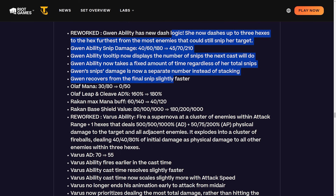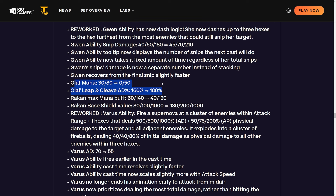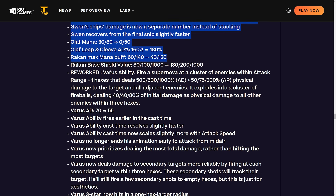Olaf: mana changing from 30/80 to 0/50, and leap-and-cleave AD is being buffed from 160 to 180. Those are huge Olaf buffs - the frostfire comp was a little weak so hopefully this plus the blaster changes makes it a lot better. Rakan: max mana changing from 60/140 to 40/120 - a sizable buff - and base shield value bumped from 80 to 180. Did Rakan really need this? Keep in mind it's also easier to hit four-costs now.